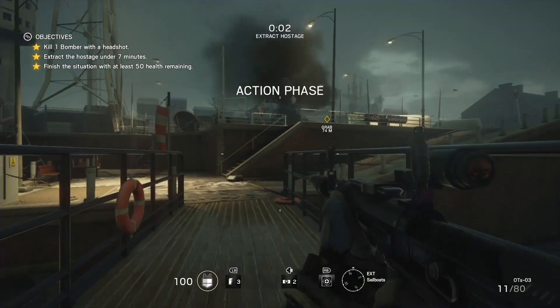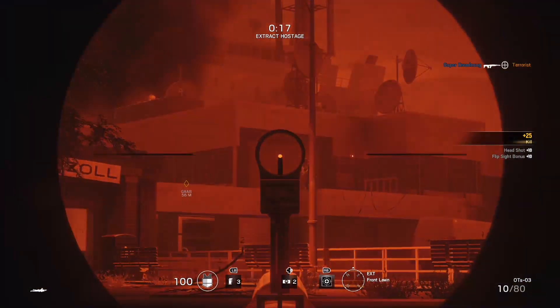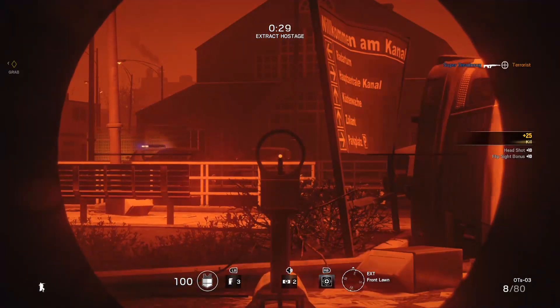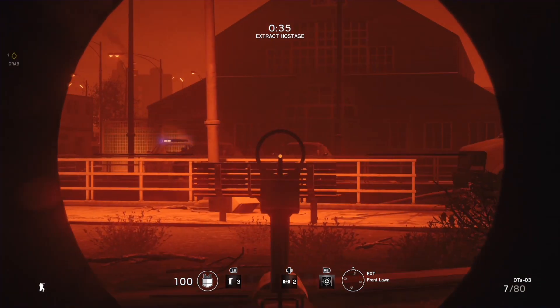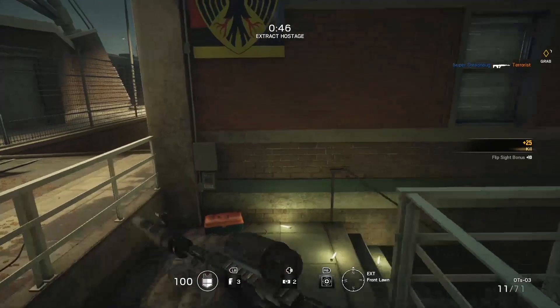I'm just going to speed through this intro here just so we can get to it. So you start off here, you go up these stairs. There's about four enemies here. You just glack them in the head. Two guys over here. Kind of missed this one, couldn't exactly see him, so I should spray. But then you go down here under that eagle.